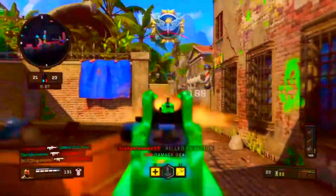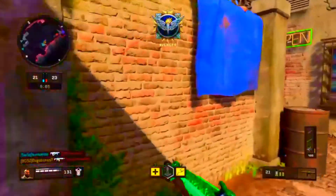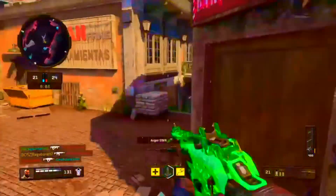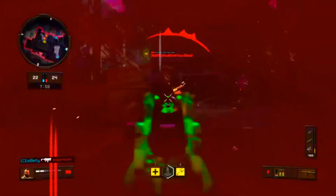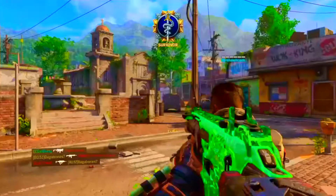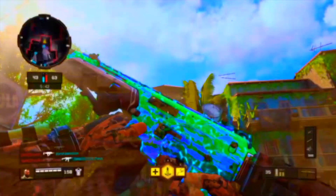Hey guys, Ventum here. Welcome back to my channel. Today I'm going to be showing you a glitch that allows you to put reactive camo on any gun. I've already posted this glitch but I just want to show you all that it still works. If you guys could please leave a like or subscribe, that'd be amazing.